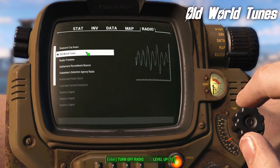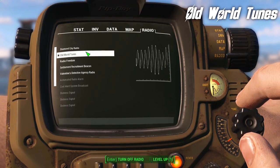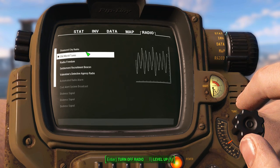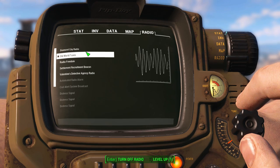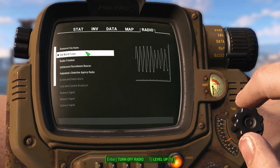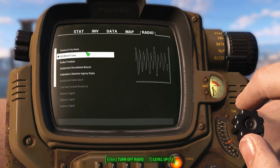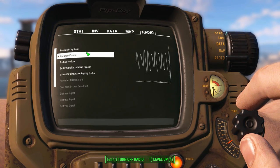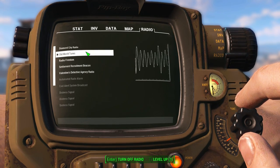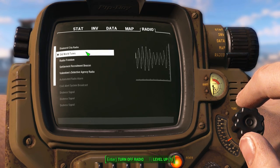In a world where hope is little but music is plentiful, Old World Tunes provides a 24-hour broadcast for even the most downtrodden wanderer. Billy, Ella, Crosby, the Ink Spots and more are at your disposal. The Storyteller now has his very own radio station. This station comes complete with over 130 tracks, all of them with that Old World feel. You're going to recognize many of the songs, and they all feel very appropriate for the Fallout world.